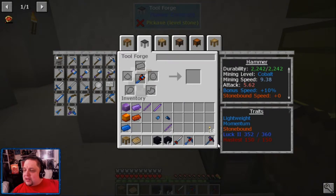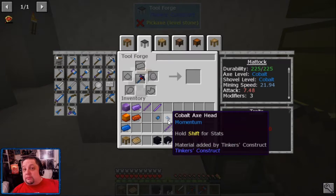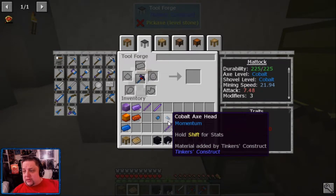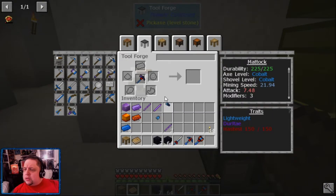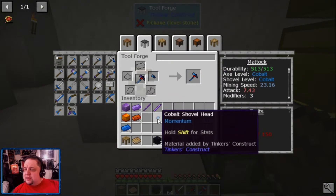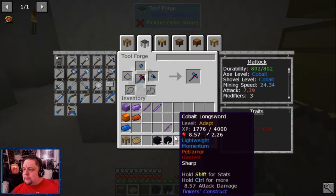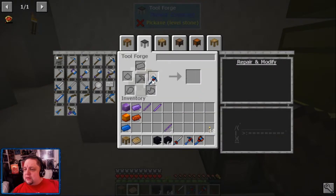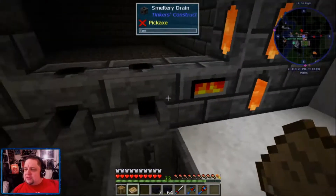There's no way to recover them. That's fine - live and learn, right? Don't make my mistakes. Don't make manulin tool rods, apparently. Cobalt axe head, shovel head. And let's see what manulin does to you - yeah, manulin was a complete and utter waste of time.